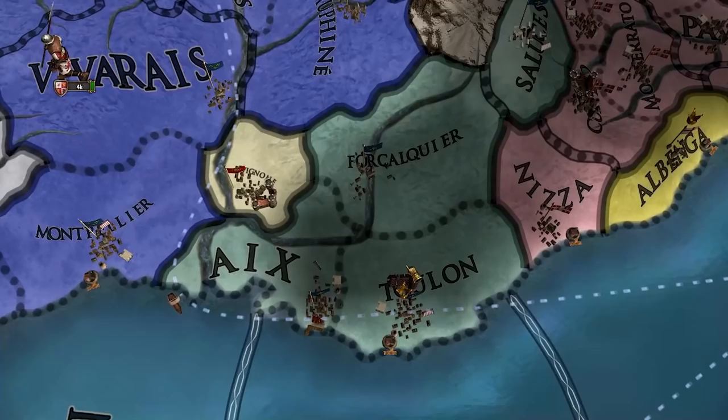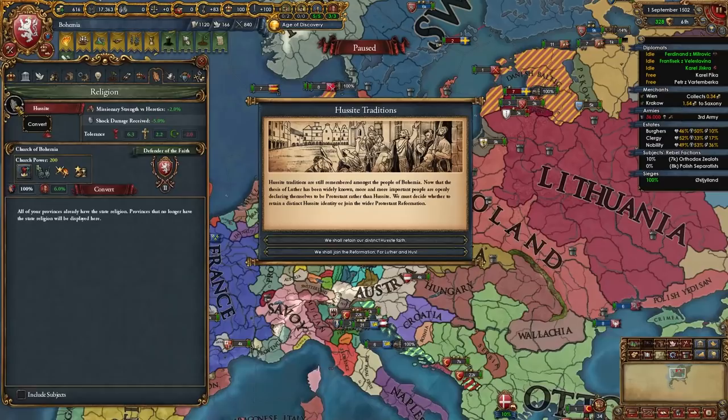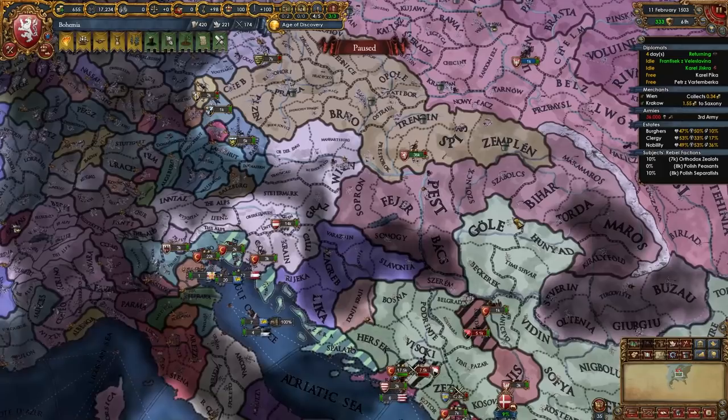Here's another event — the Heretic King, where we can flip back to Catholic if we want. But no, I must stay true to Christ. I stand with my people. Hey, the Protestant Reformation has spawned in Provence. Of course, we could also flip to Protestant very easily, but like we said earlier, we're going to be staying Hussite.